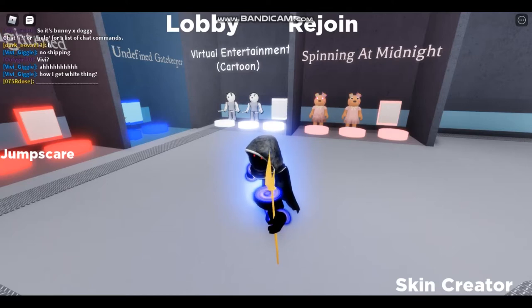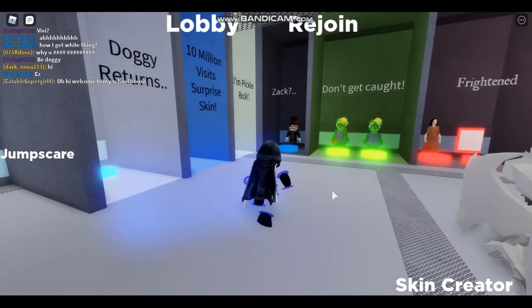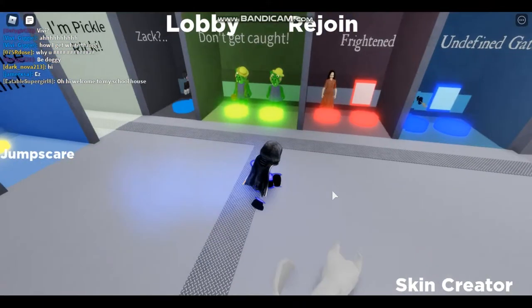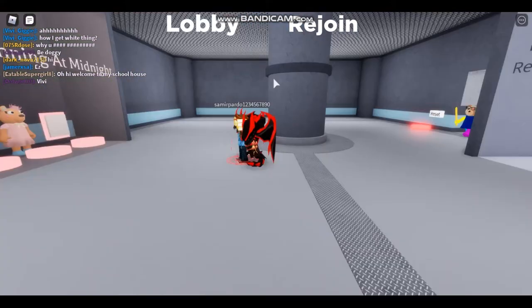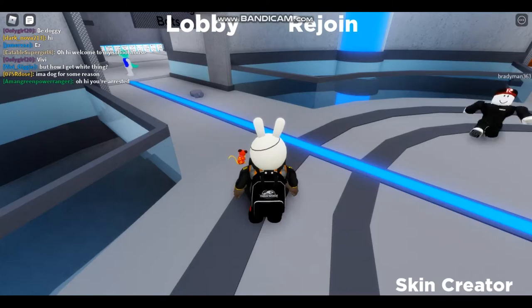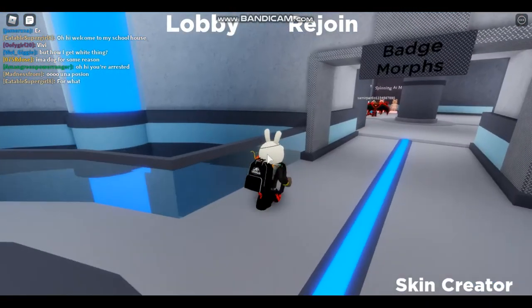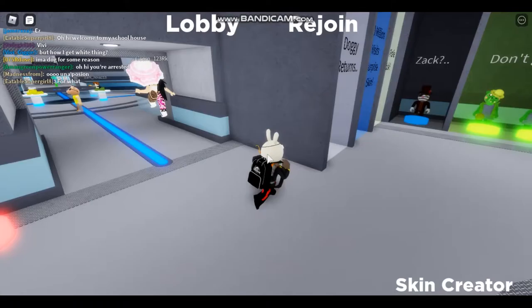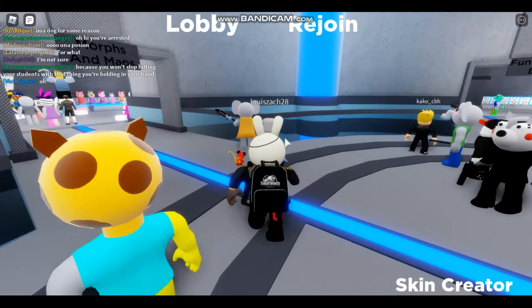First of all, I'm going to be showing you guys how to get the Doggy Returns badge — that's the first skin we're going to start off with. I'm on my main right now so I won't get the badge because I already got them all. What you want to do for the Doggy Returns is go all the way to Plant Map 1, then go to the orange area over here. You would see this glowing silver ball in this room, so just touch it or jump on it.